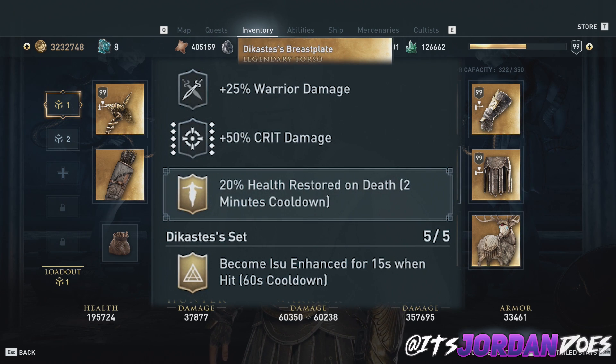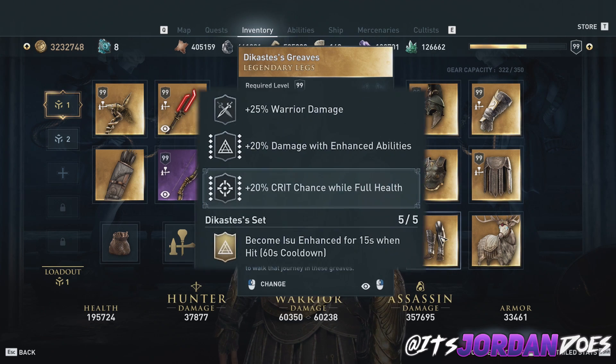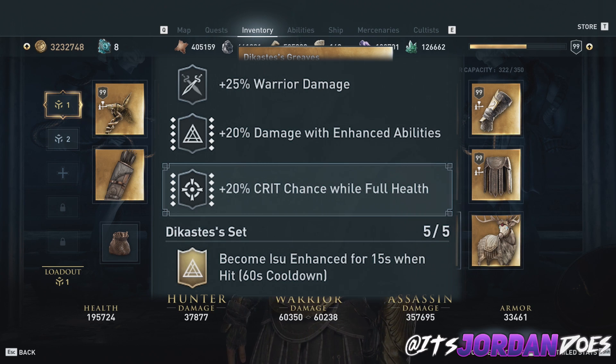On the chest, we have warrior damage and crit damage. I chose to show that you can push invulnerability even further by engraving 20% health restored on death — so once you've gone through all the invulnerable windows, if you happen to get hit and killed you won't die, which guarantees you'll be alive no matter what every two minutes. On the waist, we have warrior damage and crit chance, and like I mentioned we're engraving 100% crit damage while at full health. For the boots, we have warrior damage and more damage with enhanced abilities, and we're engraving 20% crit chance at full health to reach 100% crit chance at full health.